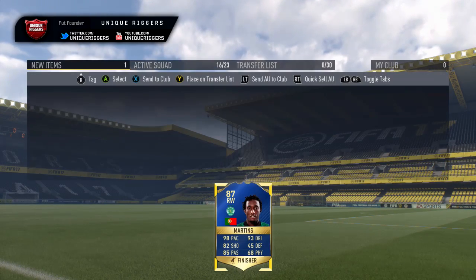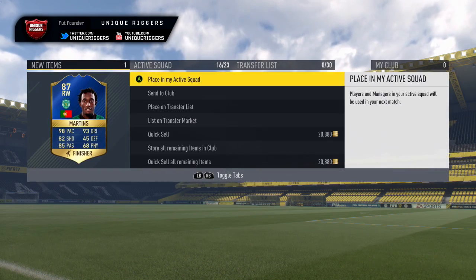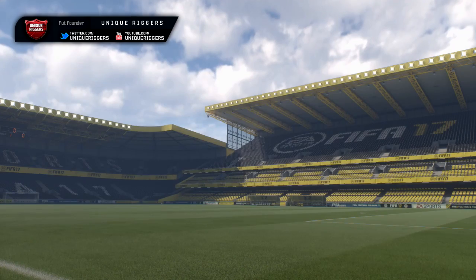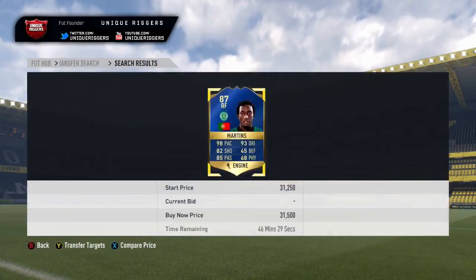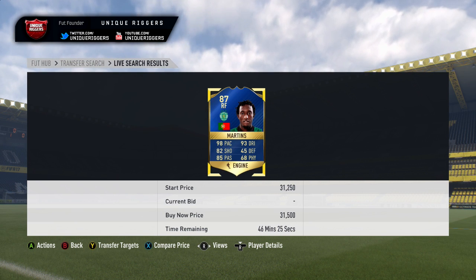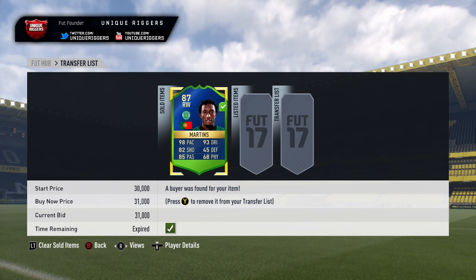Going to go on the final snipe for this video. Going to pick up this guy for $25,250 coins. For the profit on him, going to be about $3,000 or $4,000 — he sells around $31,500. Just going to double check that quickly. For the cheapest one up at the moment at this price — yep, that is the cheapest. Going to list him up at $31,000. He sold for $31,000, so for the profit after EA tax, $4,200 coins.